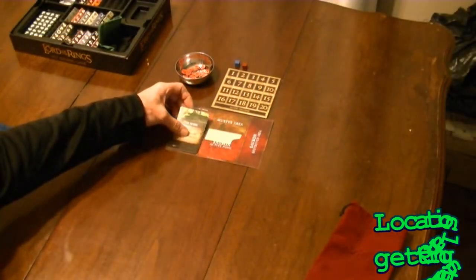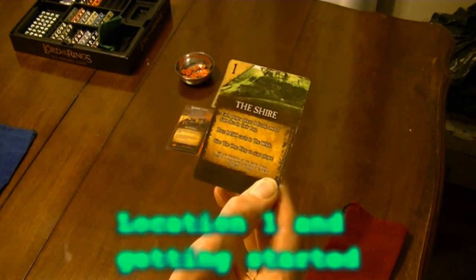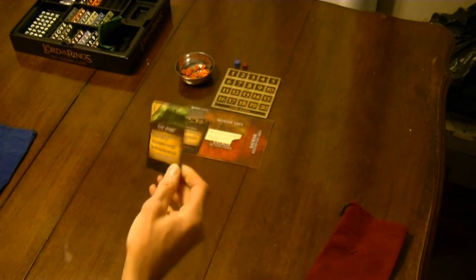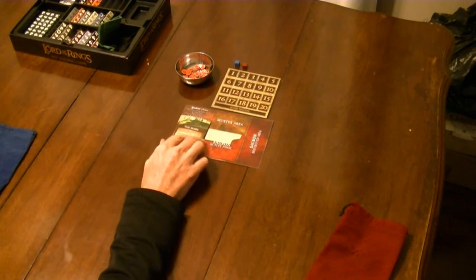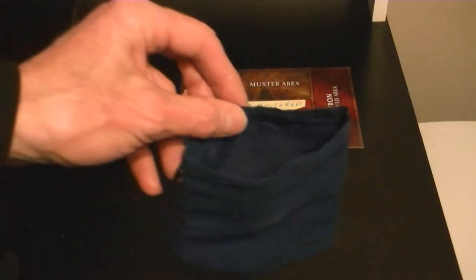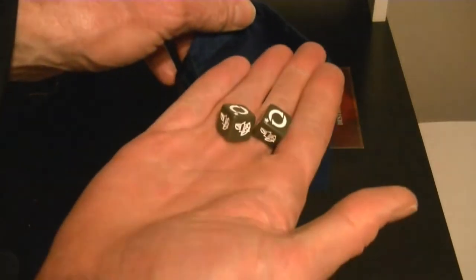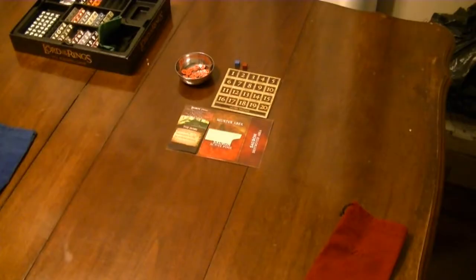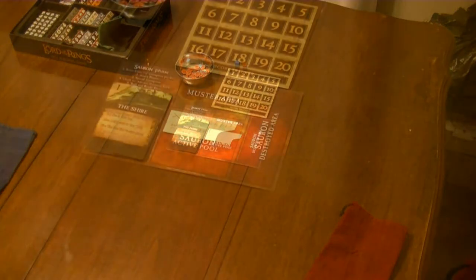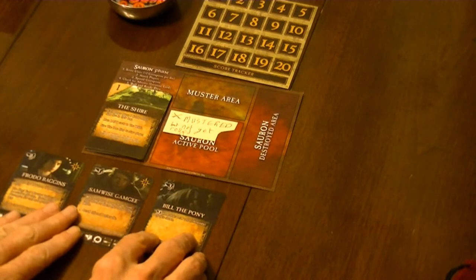Each location card will give you some instructions which you should follow to set up the wilds at that particular location. For location one, each player takes eight Frodo and two Sam dice in their bag. Place the basic cards in the wilds — the three basic cards are Frodo, Sam, and Bill the Pony.